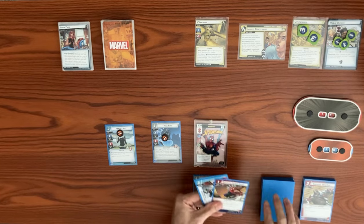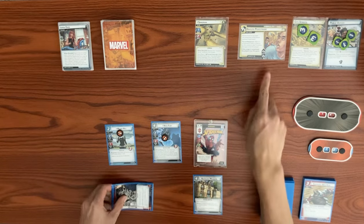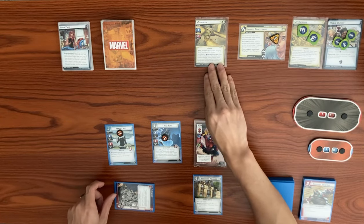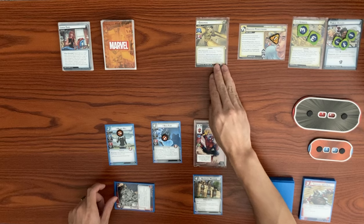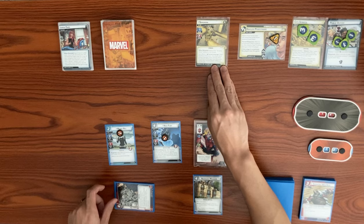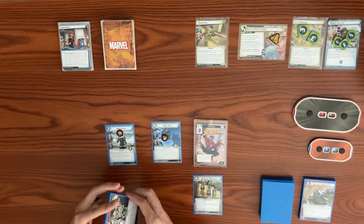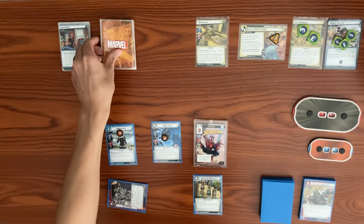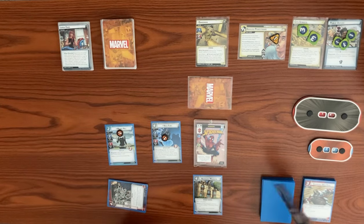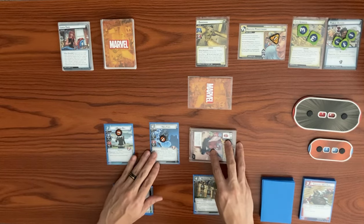Sandman's turn: he adds one to the main scheme, then attacks. Spider-Sense triggers — when an ability initiates an attack against you, draw one card. His attack deals indirect damage. His force interrupt says if Sandman's attack deals indirect damage and your identity takes any damage, resolve the Surging Sands ability on City Streets.